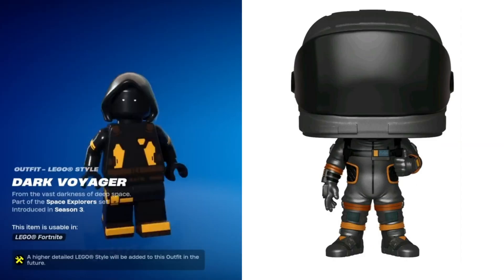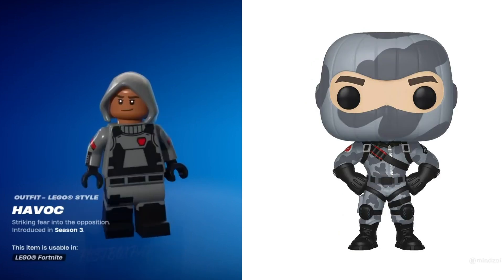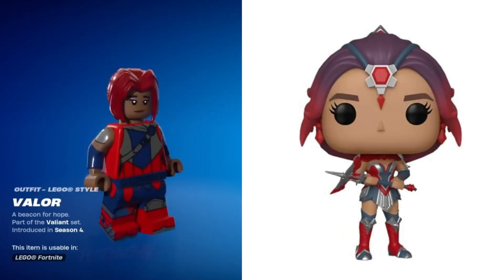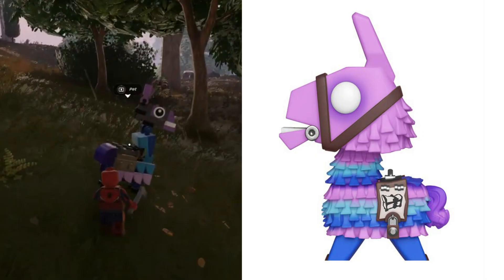Tower Recon Specialist, Dark Voyager, Rex, Burnout, Zoe, Raven, Havoc, Sparkle Specialist, Tricera Ops, Valor, Dark Vanguard, Ragnarok, Drift, Battle Hound, and the Loot Llama — which isn't necessarily a skin but it is in the game so I will count it, because you can find Loot Llamas around the map but it's not a skin.